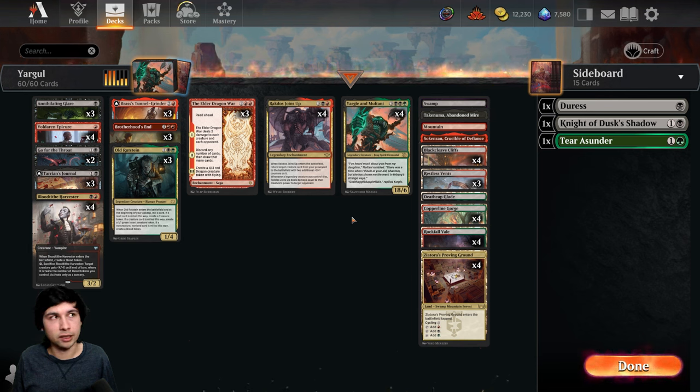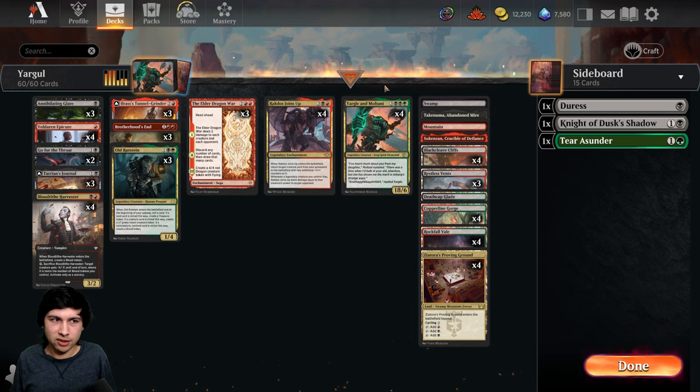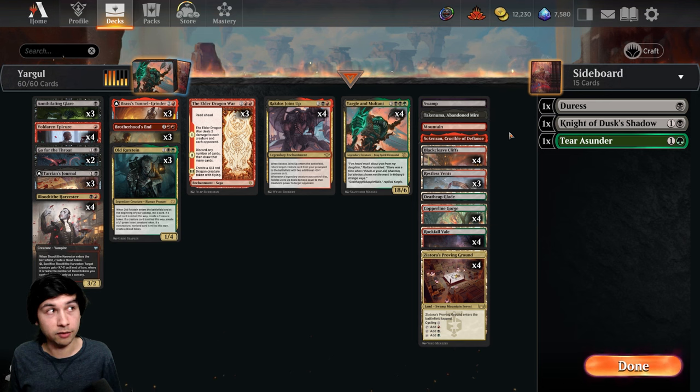Once people start bringing in cards like Hearse, you have to play around that. Hearse is not a problem by itself — it's Hearse combined with the white decks that creates a really annoying setup. You can't always put Yargle in the graveyard, but you can hard cast it — and if you hard cast it, they're going to exile it. I'm still figuring out the sideboard. If somebody manages to make the perfect version of this deck, it will be pretty impressive.